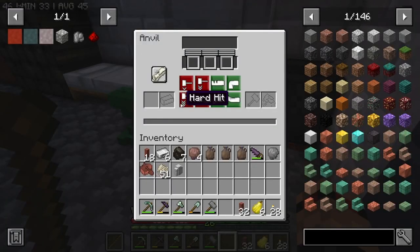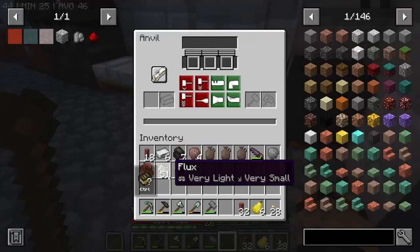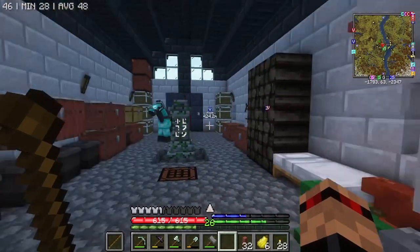We've got an iron one, so we can do some... has that got no fuel? We can make ourselves an iron pickaxe, because mining with this is such a pain in the bum.